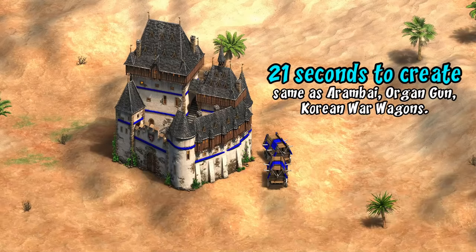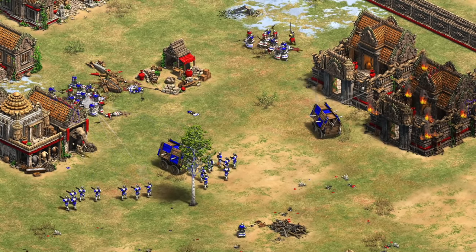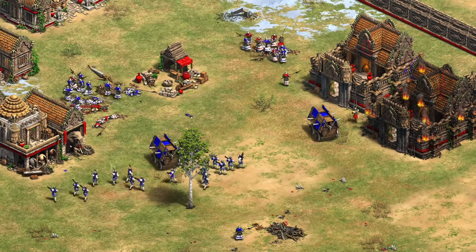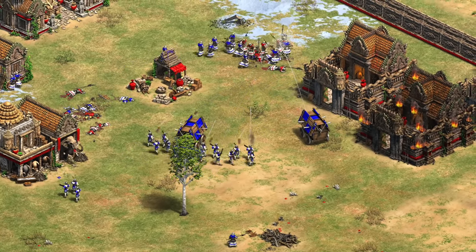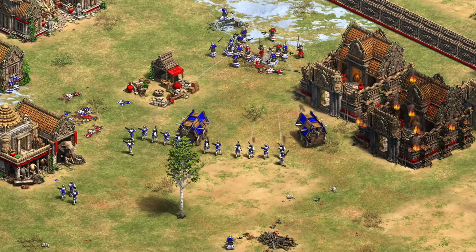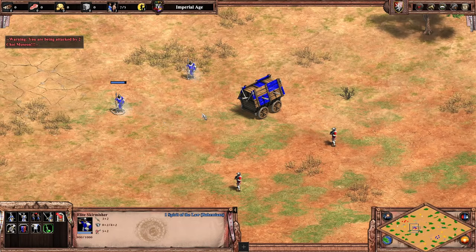In terms of creation time, the wagons are made in 21 seconds — the same as the Rambí, Organ Gun, and War Wagon. Unlike infantry unique units which are usually created pretty quickly, that slow creation time is a bit of a concern. It can make it difficult to go with wagons as the bulk of your army, and is one of the reasons they seem intended to work more as a support unit in relatively low numbers.